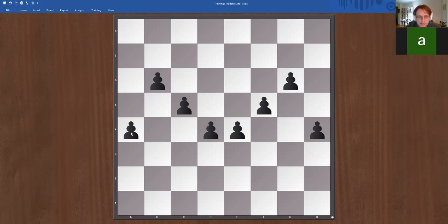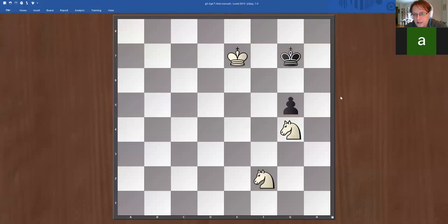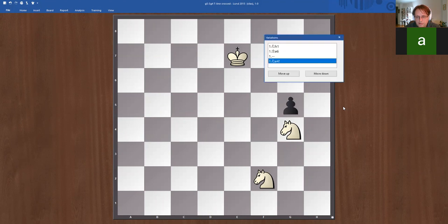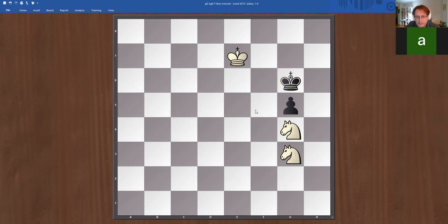Here we have the case of the pawn having crossed the Trotsky line, but it's actually still possible to mate in all corners. If white is to move: knight e4 and then knight g3 — white was in time to keep the black king trapped in this corner, and now white wins because black was not able to attack the reserve knight. We can quickly see how it goes: king e8 because the knights take away all these squares. If the king goes to g6 we can go to f8 and then we're about to trap the king in the corner.